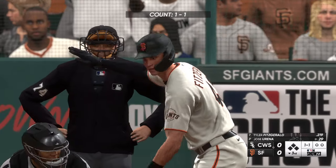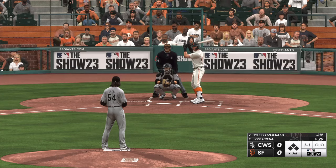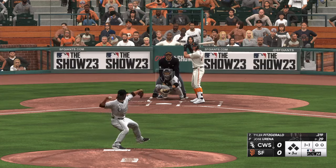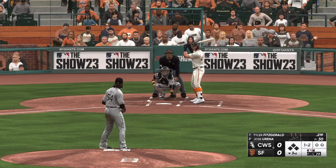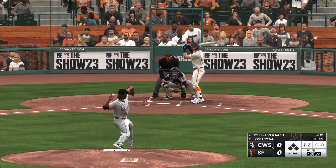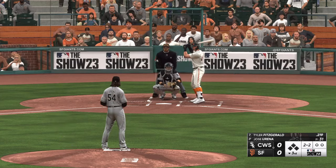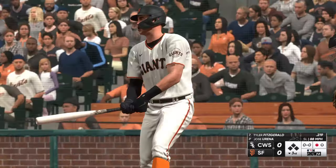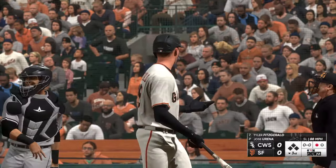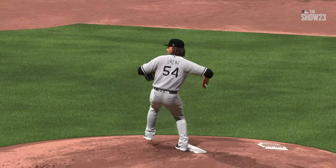Bottom of the inning, and digging in for San Francisco, Tyler Fitzgerald. He has a tendency to chase out of the zone, and that slider down is one of Harrison's money pitches to get that swing and miss. Swings and misses — struck him out. He'll be beating himself up on the way back to the dugout. Got a pitch to hit and just couldn't get to it. That slider really caught way more of the plate than it was supposed to.